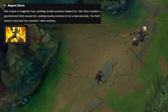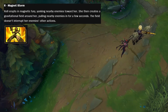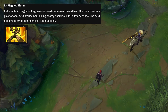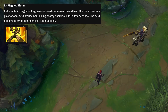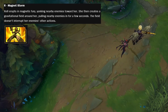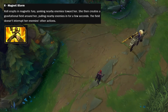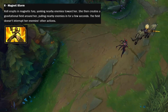It does say the field doesn't interrupt the enemies' other actions — I'm not sure what they mean by that, but I'm guessing they probably can't move while in the gravity field, but they can still auto-attack and I guess flash out of it, though I'm not sure how physics this is going to get. In the event that the whole enemy team is auto-attacking you while you're ulting, you probably want to be in the armored form and not the mounted form. I can imagine loads of cool combos with this champion, so I'm really excited to try her out.